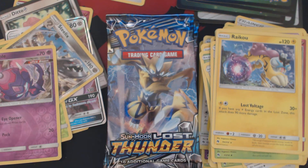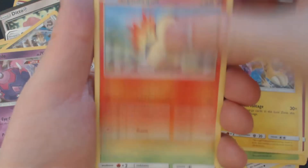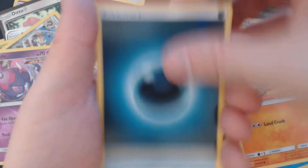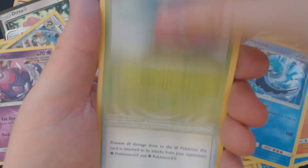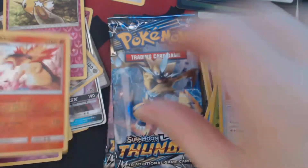Something interesting this way comes. We get Cinderblock, Wurmple, Bubplio, Skiddo, Onyx, Darkness Energy, Mantine, Aeriodos, Fairy Charm Psychic, Reverse Holo Cutiefly, and Holographic Typhlosion. Three packs remaining.